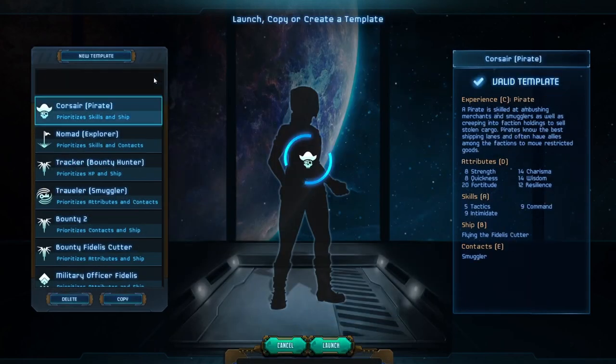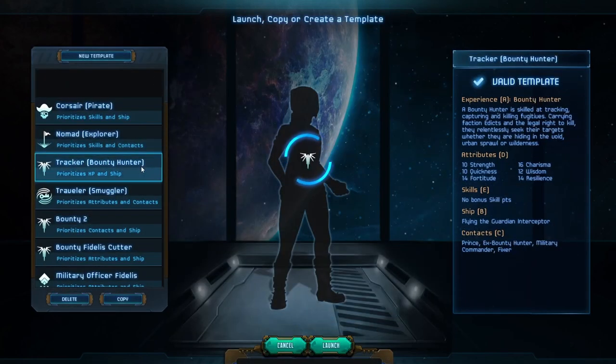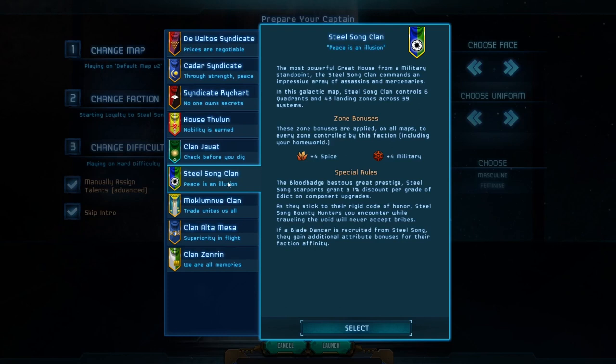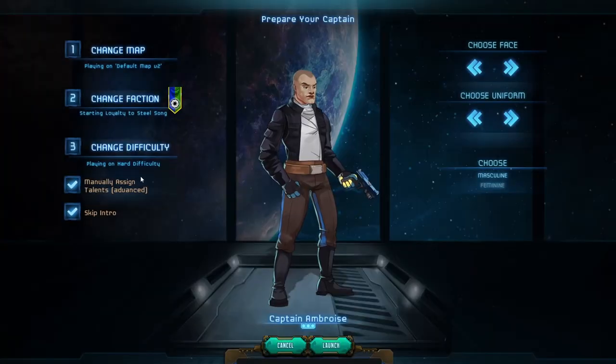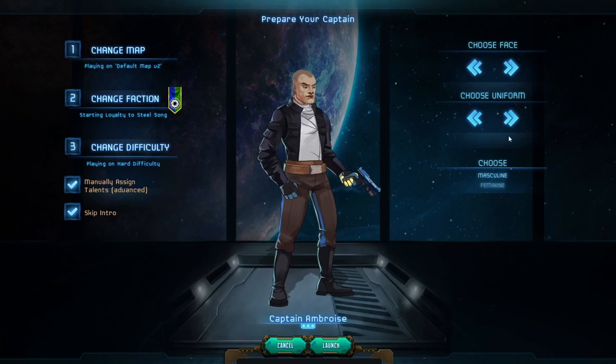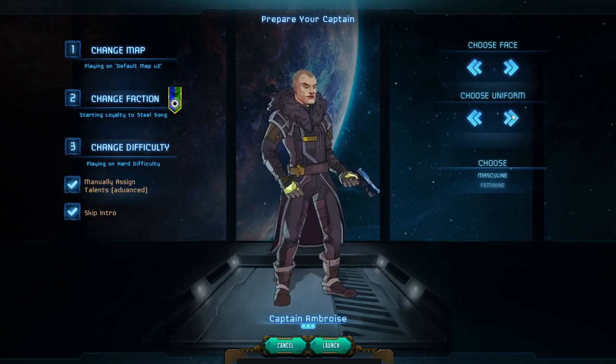To start, there are several default captain kits and you are free to select one of these and jump right in. However, if you do so, it probably won't be long before you want to start over and customize a captain to your liking, prioritizing the features that suit your playstyle. To facilitate that sort of customization, let's dig into all the options available when creating a captain and discuss what works and why.